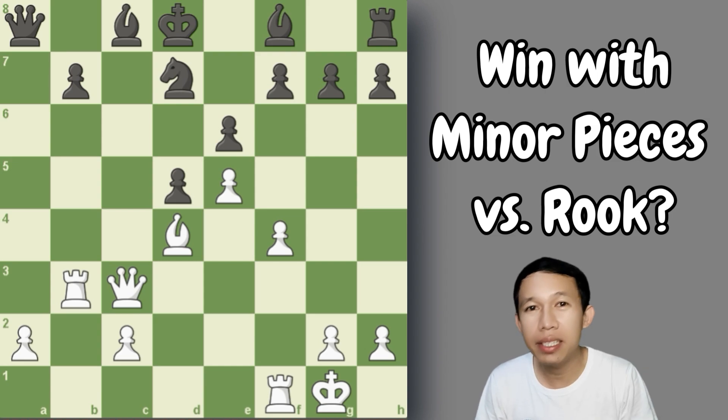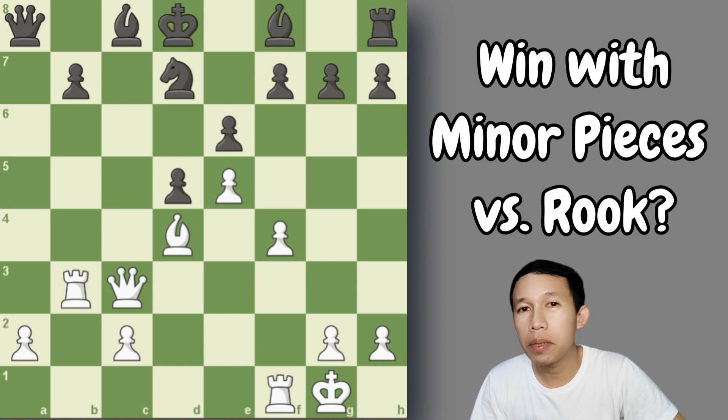I already experienced that in my own game. Two minor pieces is very important in the middle game versus a rook and a pawn. Rooks cannot come out effectively in the opening or even in the middle game — rooks are not so active, especially in the opening. A rook will only become active during the transition from middle game to end game. Rooks are very strong especially if the game is heading to an end game.